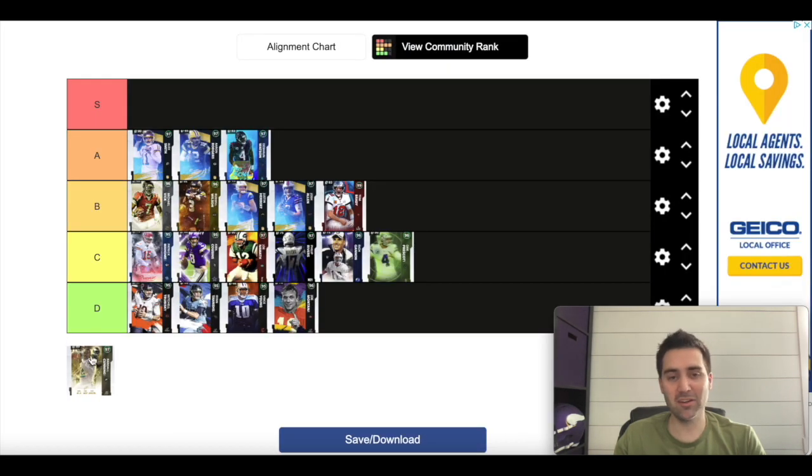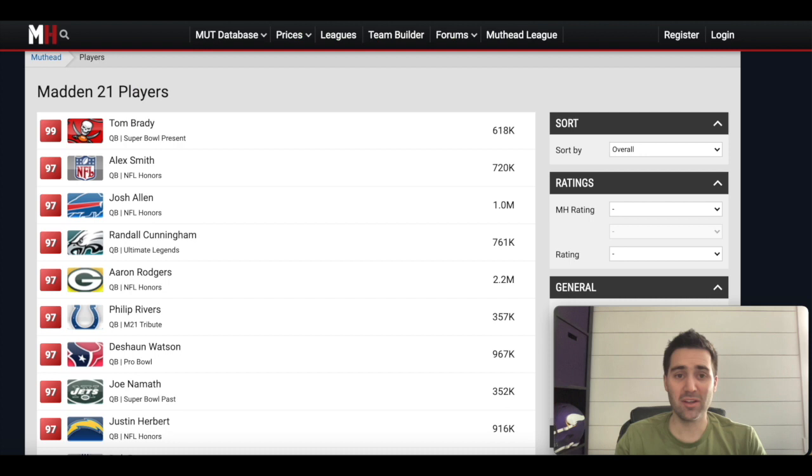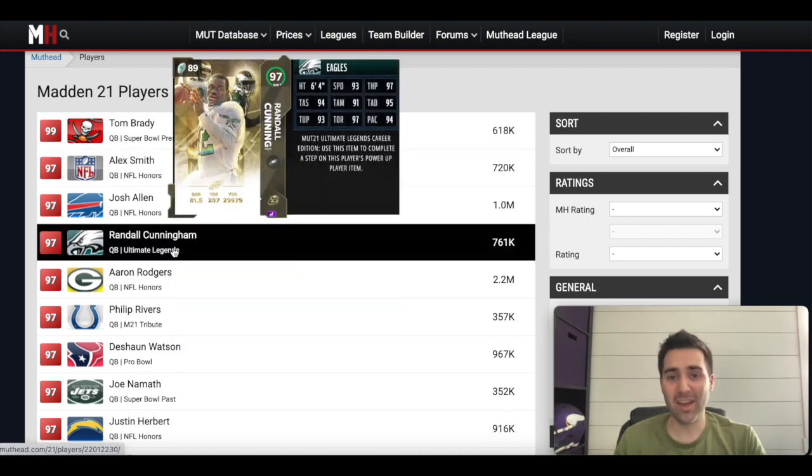S tier — the number one, top card in the game right now — is Randall Cunningham, and it's not that close. The only argument is if you're just going to stand in the pocket, then maybe go Aaron Rodgers instead. But this Randall Cunningham card has 93 speed, 97 throw power, and gets all the ability slots — essentially DeShaun Watson but three speed faster. I think it's the best card in the game, a no-doubter. We may see new cards added that change things, but for now this could be end game for many people.